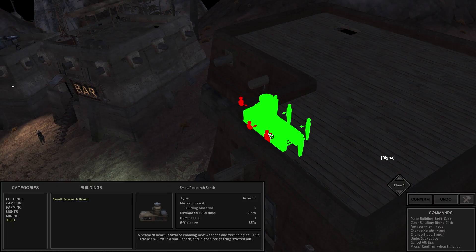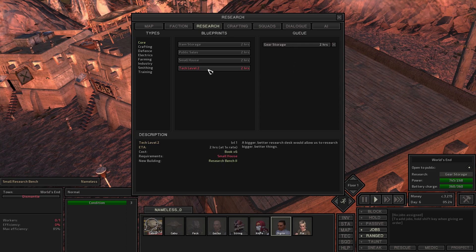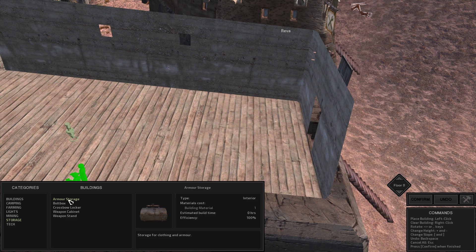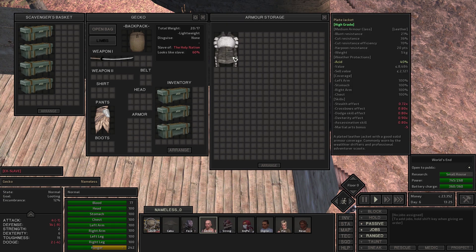First things first, we're going to pop a research bench on the very top in the corner. We'll do gear storage, which allows you to do something that's relatively cheap in my opinion. I was streaming the other day and people were trying to tell me it's an intended mechanic, so I'll let you guys decide. To get tech level 2 we have to research small house. With the armor storage built, we can put this stolen plate jacket inside and now it's not stolen anymore, meaning we could fence it off even in this town.